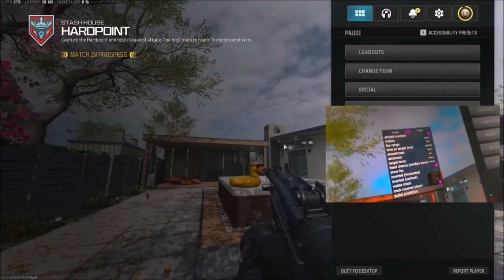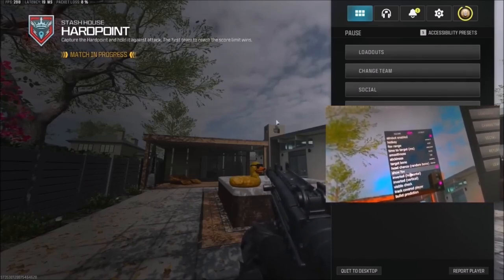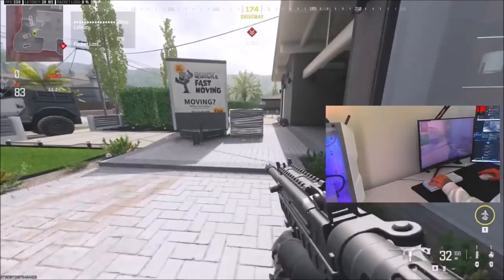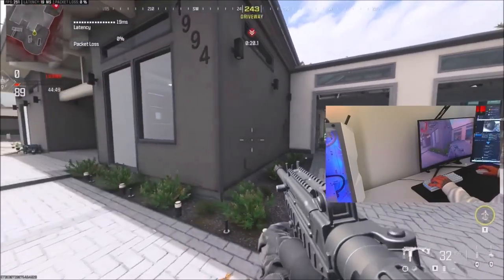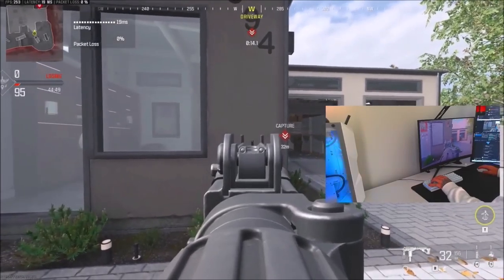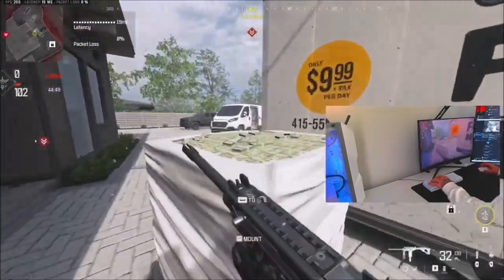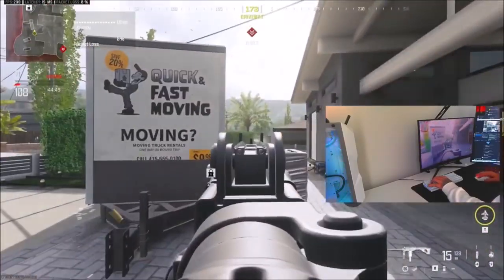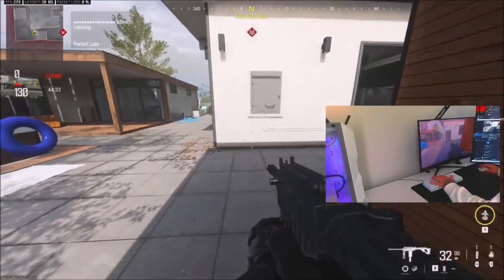In the aimbot settings, I set smoothness to the middle and stickiness to the middle. I'll show the FOV indicator and then turn it off. Everything inside this circle will have aimbot, but it's set so smooth that when I approach a target, it moves slowly onto them and locks on. There's no crazy snapping — that's not how people actually use this. When you see a streamer snap onto something, that's not how it works.